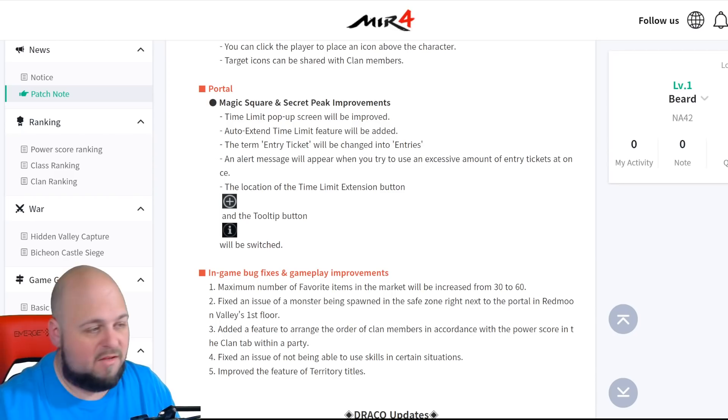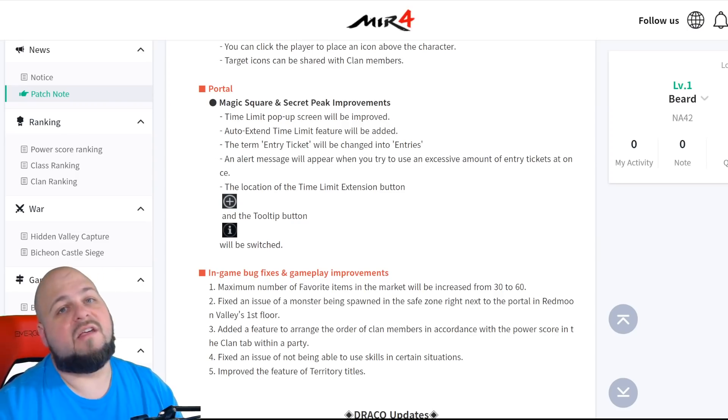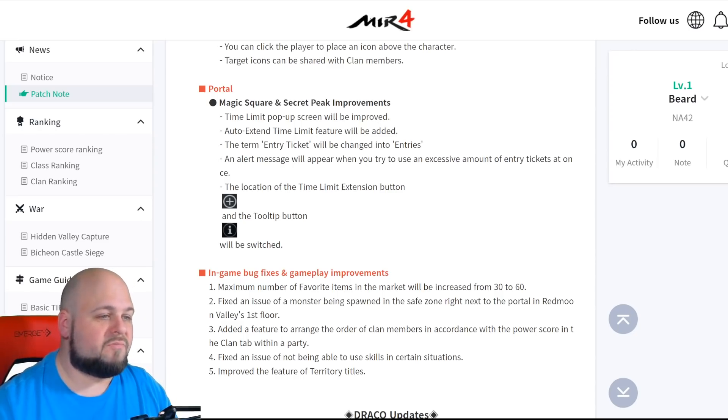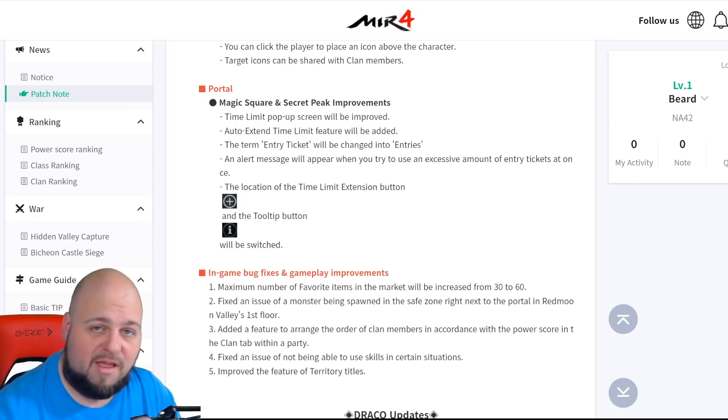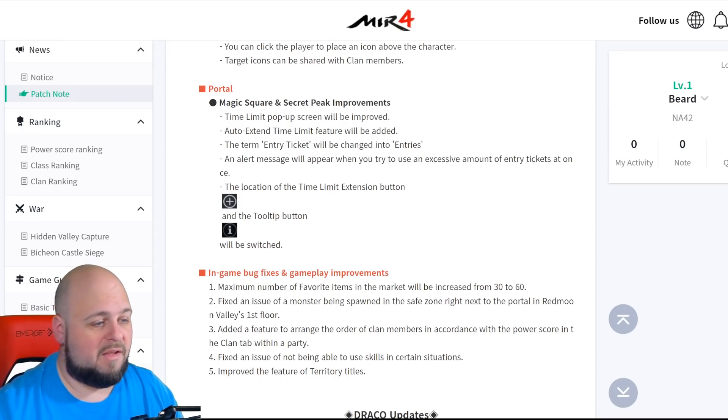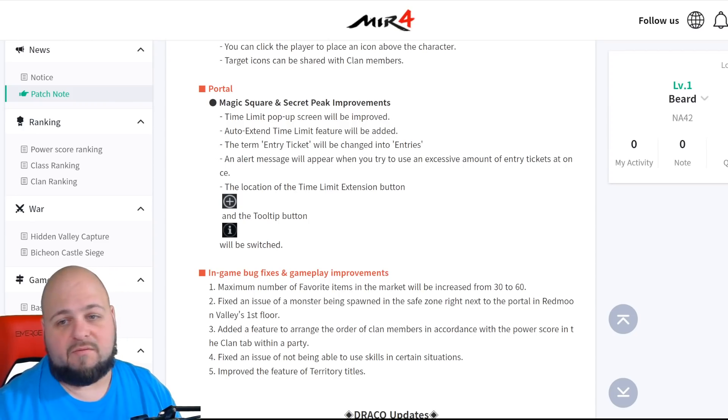The way it works with tickets is: you say you want to be in there for eight tickets, and it will keep refreshing your ticket for you unless you die, disconnect, or whatever. That way you're not wasting any tickets. So if you die on your first or second ticket and you wanted to go for eight, you didn't load up eight tickets — you just had it set up to auto-extend instead of having to manually hit extend yourself. It's a very cool feature and I am very excited for it.